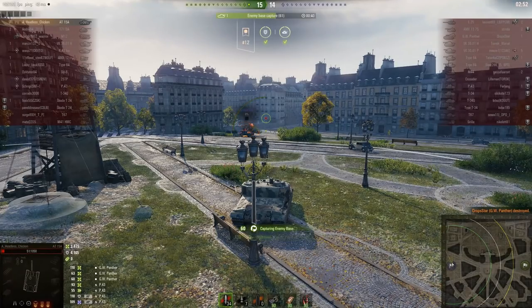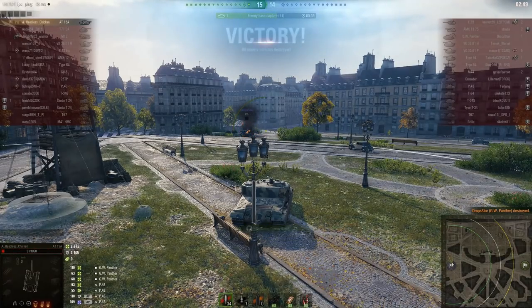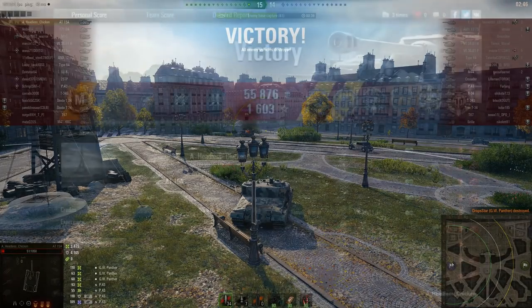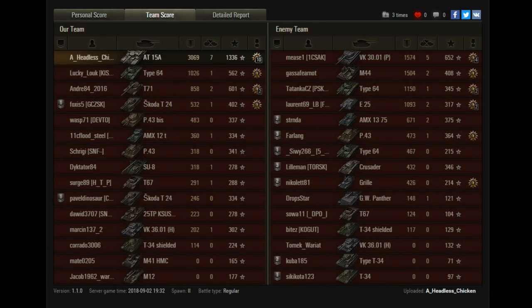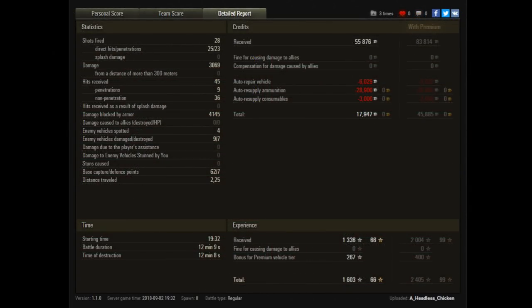He makes an utter hash of trying to defend the cap, and that has to be one of the easiest Kolobanov's medals I've ever seen. It did get tricky halfway through, and headless chicken played well, making the most of the machine's advantages. But I can't help thinking: why can't we all have enemies like that? As for the GW Panther — could have been a five-year-old, could have been someone with a disability doing their best. It's still funny.